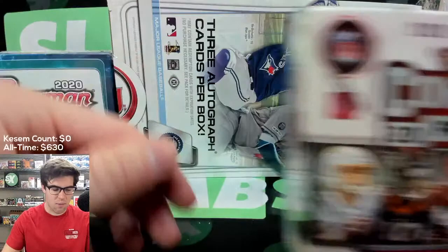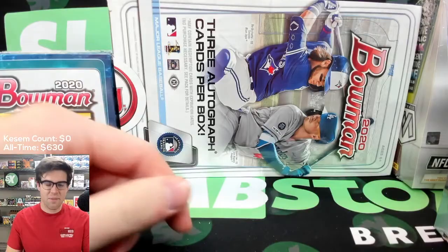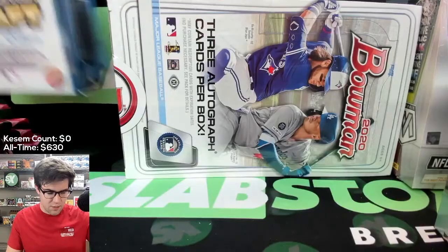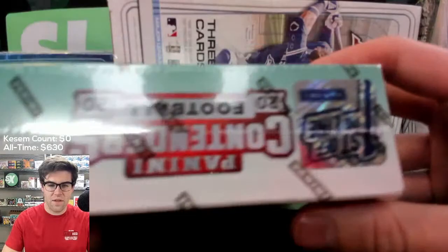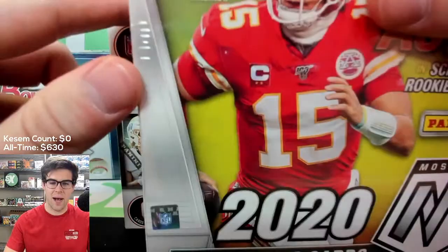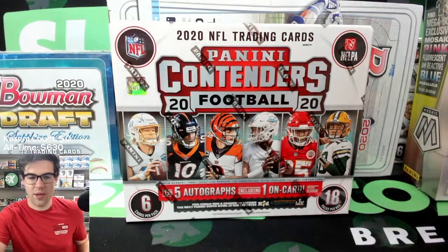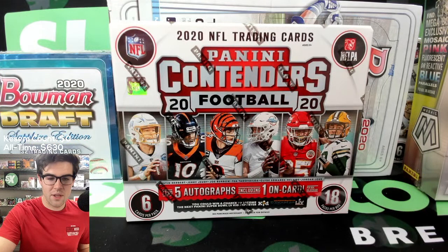First up we'll be doing the baseball break. Nate will be opening 2020 Bowman Jumbo Baseball — three autographs per box. We're looking for Jasson Dominguez, Bobby Witt Jr., Robert Puason. We also have Bowman Draft Sapphire here, the new Sapphire set for Bowman Draft — Spencer Torkelson is the number one pick out of that. And then we've got Contenders, first off the line, our first look at Contenders Football this year — on-card autograph per box including a red zone autograph. We've got two of those, plus a Mosaic Mega Box and 12 Mosaic Cello Packs.